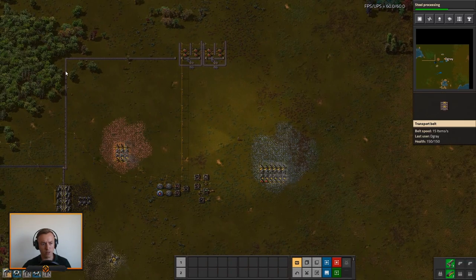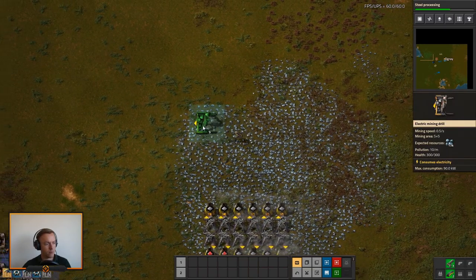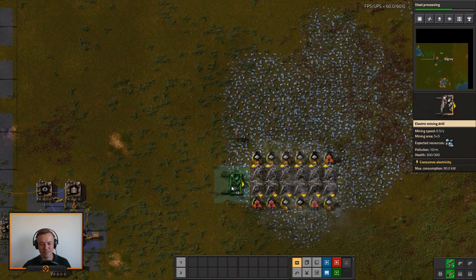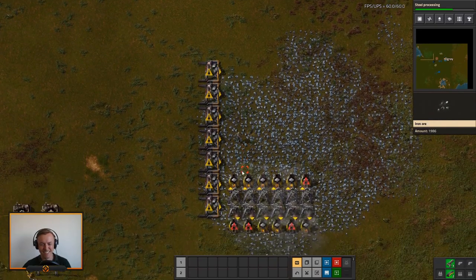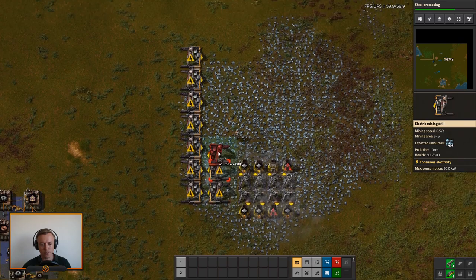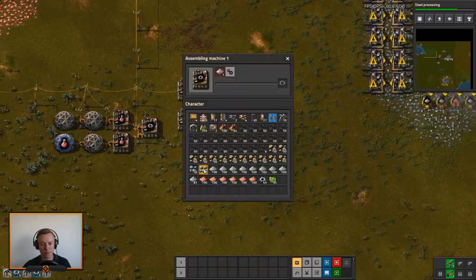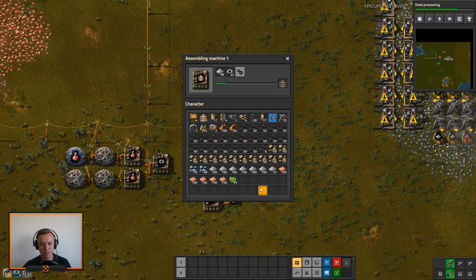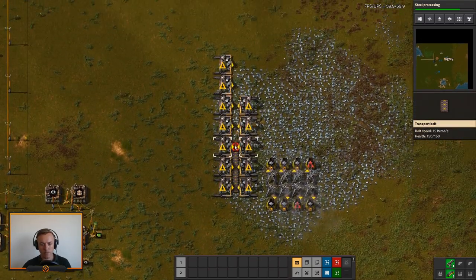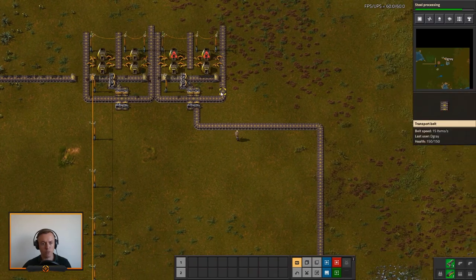One thing we need more of — the coal is starting to flow up towards this, so we need to hook up our iron. I'm not a speed runner like you, you are much better at that. Let's get some of these removed and get it fitting in very nicely. There we are — that means we can hook up a belt right here, to go this way, and hook up right here for now, so that should be automated.